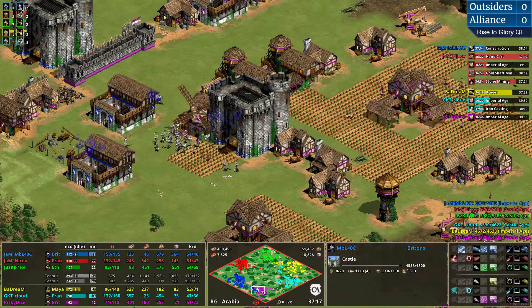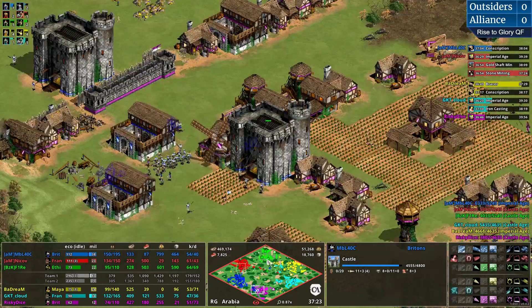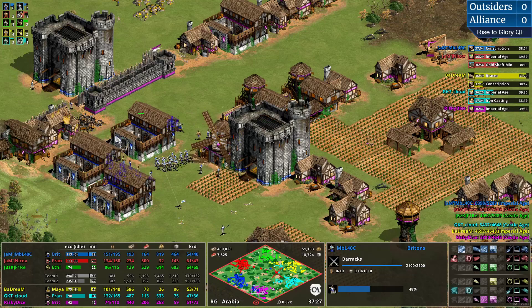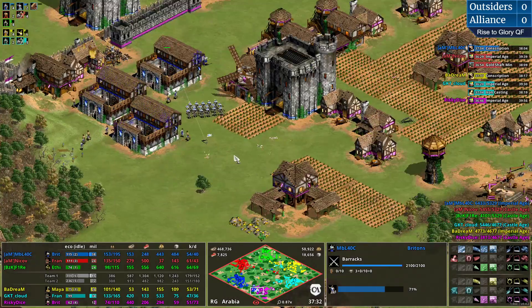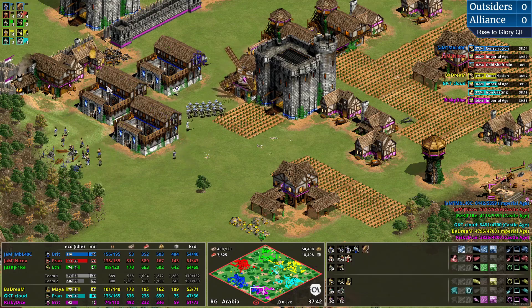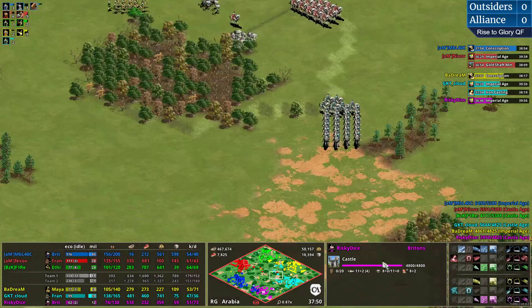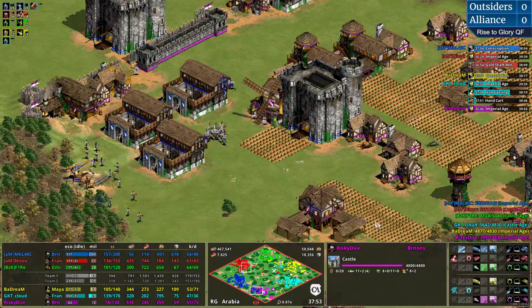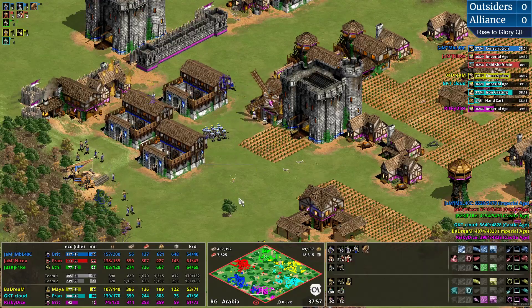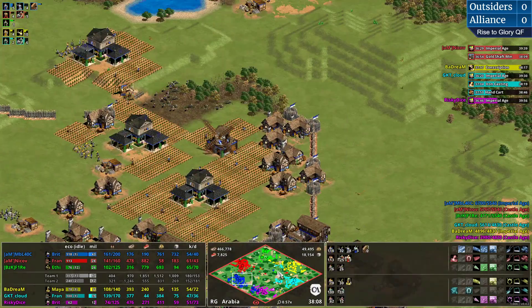Such a ballsy castle right in the middle of their base - and you can't do anything against it. Just in case someone comes in with knights or cavaliers, there's going to be a lot of pikemen to deal with it. Chart is in a very, very bad situation. He needs some help, but knights alone won't be able to help out. Very importantly, MBL's economy is completely untouched in this game - a very, very clean maneuver.